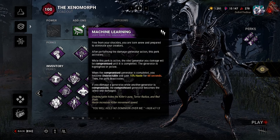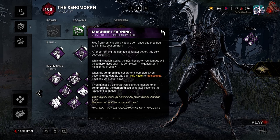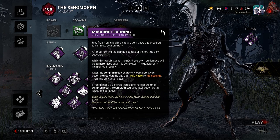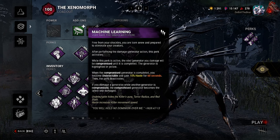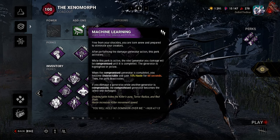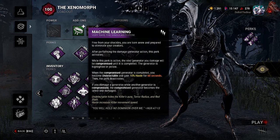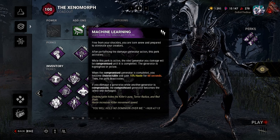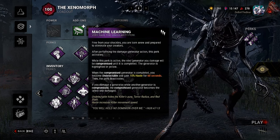Machine Learning is a long one, so bear with me. After performing the damage generator action, this perk activates. While active, the next generator you damage will be compromised until it is completed. The generator is highlighted in yellow. When the compromised generator is completed, you become undetectable and gain 10% haste for 60 seconds, then the perk deactivates. If you damage a generator while another is compromised, the compromised generator becomes the latest one damaged. Very fun perk when you can get it to work.